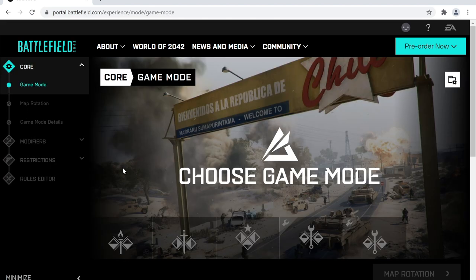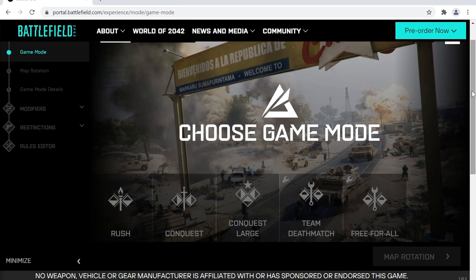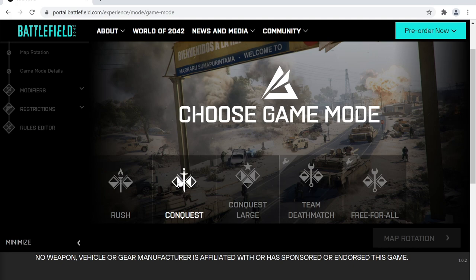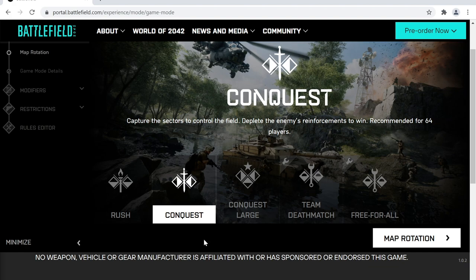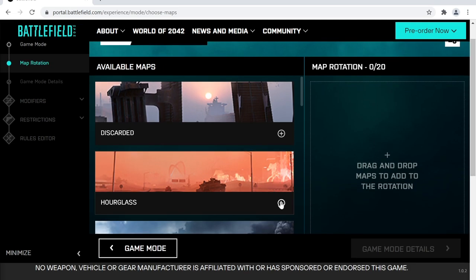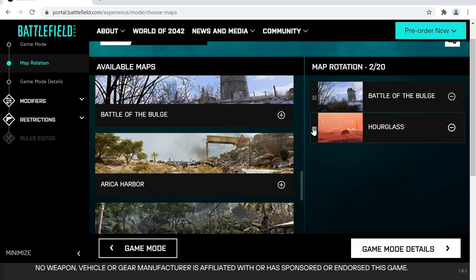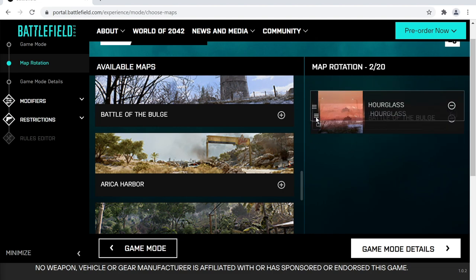The first thing you'll see when logged in is the option to either create something new or modify an existing experience. To create something completely new, click the button here. The website is very simple — it guides you through each setting and you choose the parameters for each section. In this example I want to create a conquest experience, so I can click that option. I then need to click the arrow to the next section: map rotation. Just bear in mind that for modes like Conquest Large, certain platforms don't support this.